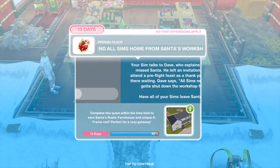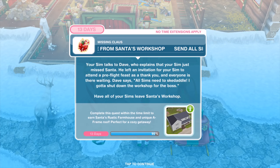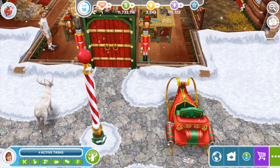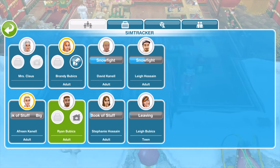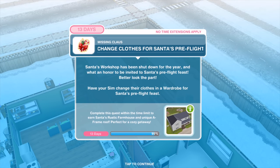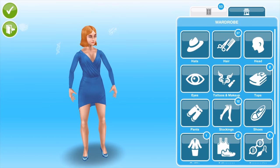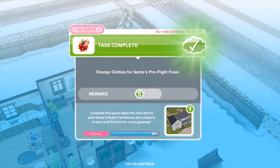Your Sim talks to Dave, who explains that your Sim just missed Santa. He left an invitation for your Sim to attend a pre-flight feast as a thank you — everyone is waiting. Dave says all Sims need to skedaddle. Have all your Sims leave Santa's workshop. Santa's workshop has been shut down for the year. Have your Sim change their clothes in a wardrobe for Santa's pre-flight feast — just click on a wardrobe, browse the clothes, pop back out and it's done.